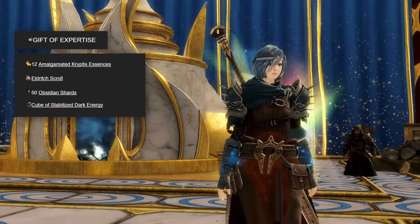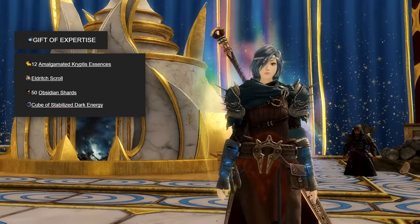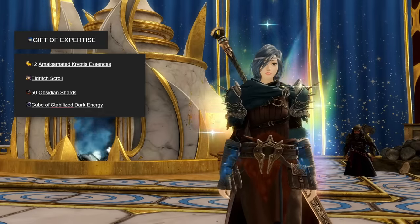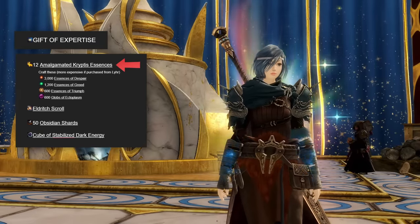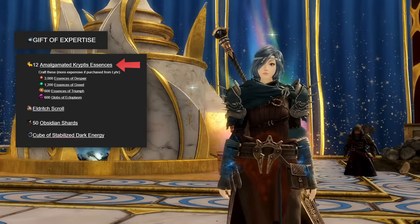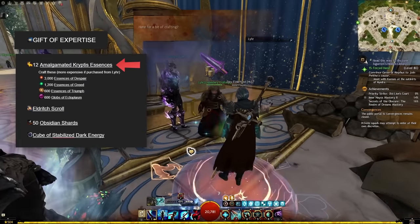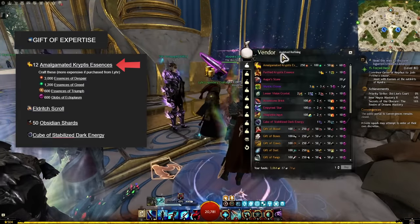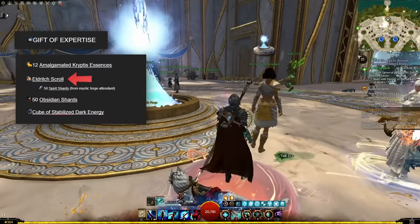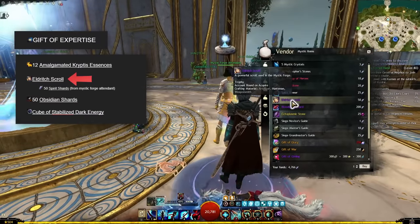The gift of expertise is basically just a bit of gold, spirit shards and a bunch of cryptus essences that you'll get from rift hunting and convergences. You'll need 12 amalgamated cryptus essences per piece of obsidian armor, which are crafted with all three tiers of the essence as well as some ectoplasm. Make sure you craft these yourself at a crafting station and don't purchase them from Lear because they're more expensive from him. The eldritch scroll is just purchased from a mystic forge attendant for 50 spirit shards.